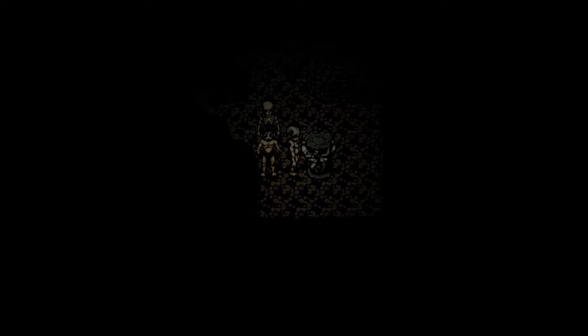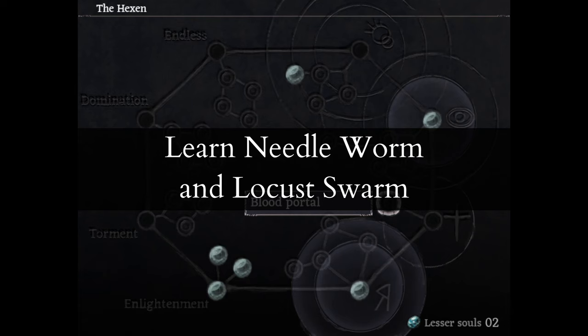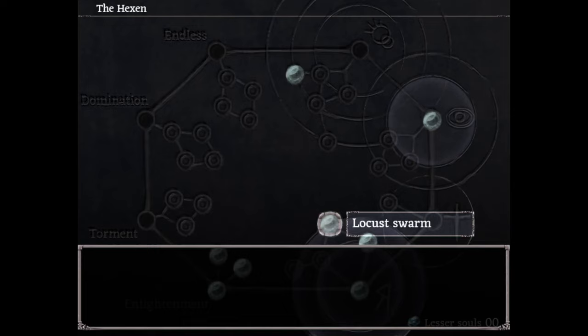Once inside, talk to the Hexen table and learn the skills Needle Worm and Locust Swarm. Needle Worm is a very weak but very cheap healing spell that you can use against healthless enemies for a few extra hit points.